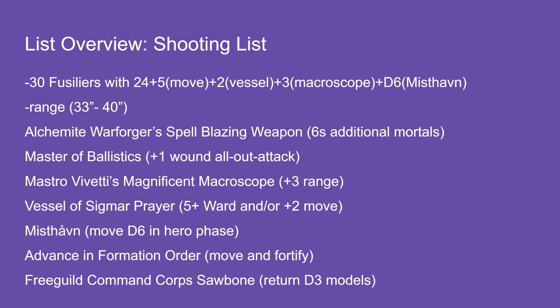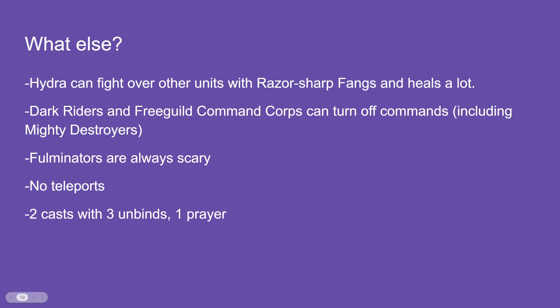So what do you do about it? Shooting beats castles — I am a castle, he's a shooting list. The Hydra is kind of fighty, can fight over screens. The Dark Riders and Command Corps can turn off Mighty Destroyers. Fulminators — charge them. This list has no teleports, only two casts with three unbinds and a prayer.